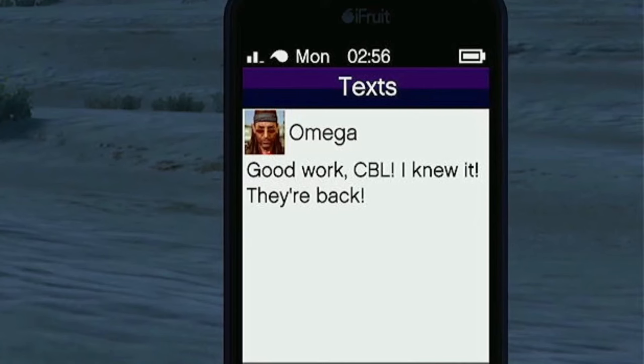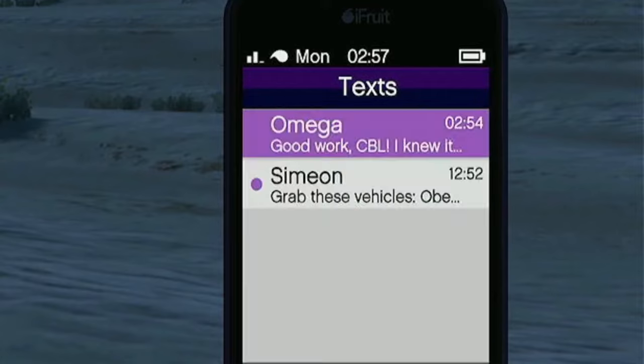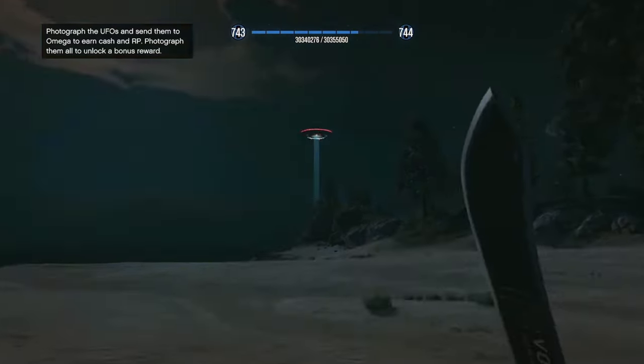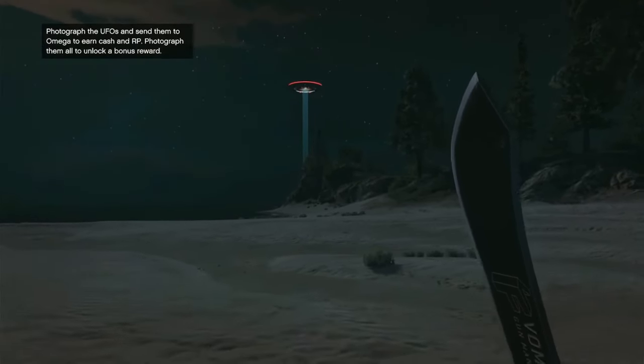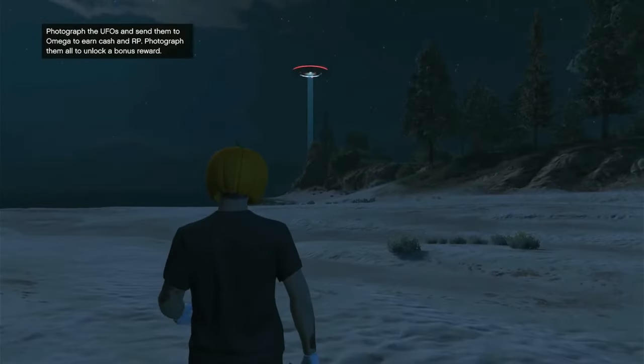The question mark t-shirt is what you unlock when you wake up and spawn at the secret underground Fort Zancudo base — that's how you unlock it. I thought it was going to be some kind of GTA 6 t-shirt, but it's just a UFO t-shirt.